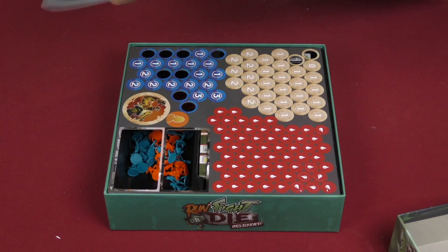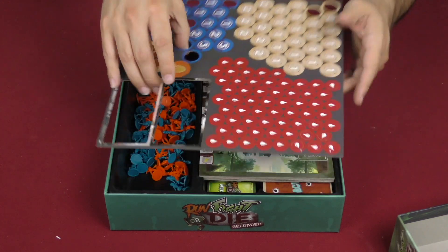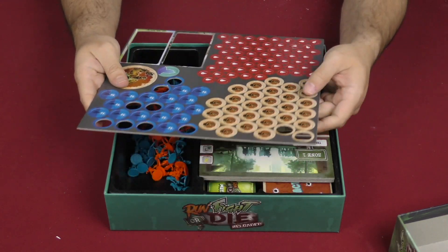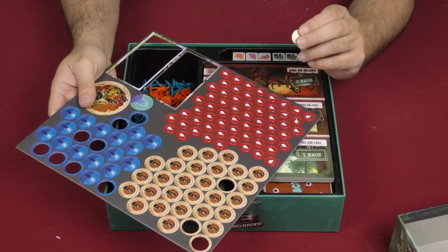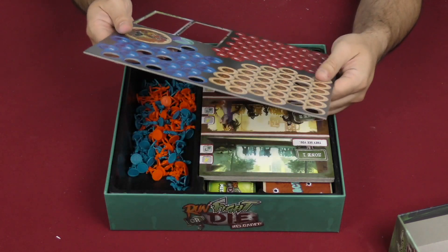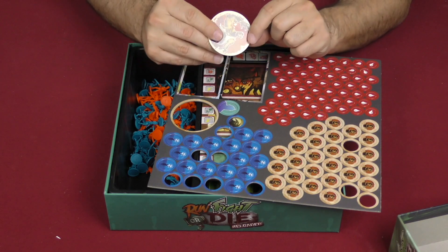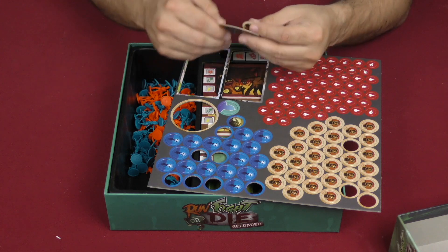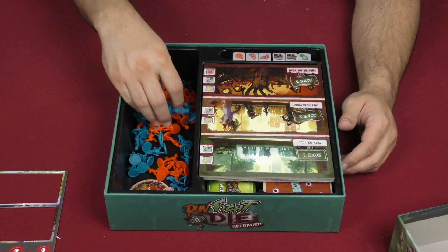Here we've got some tokens — wounds and zombie tokens. The cardboard is pretty good, not the best I've ever seen but pretty good, nice and thick, so that works.